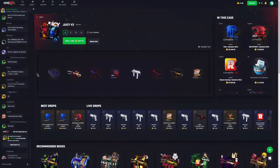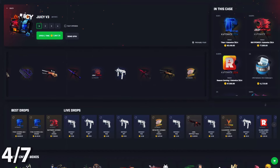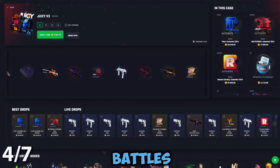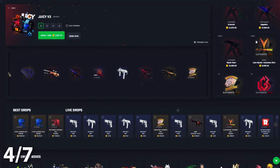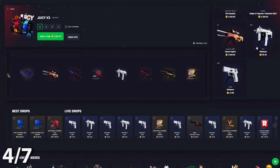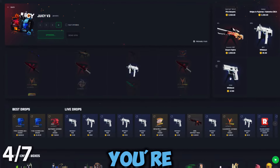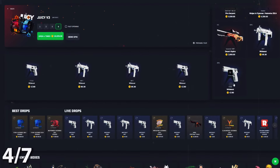Coming in at number four, we have the Juicy v3. This one is a 74/26 — basically a 75/25 — with a 36x max win. Personally, this case is great for case battles but awful for solo. The bottom items really don't do you any favors; I don't know why people put like 40-to-80 coin items at the bottom of the case instead of just one cent. If you're spending 2K on a case, that screws up all your odds and prices on the other items. That's why this case doesn't rank higher, but it's a good case nonetheless.